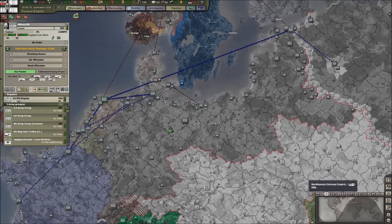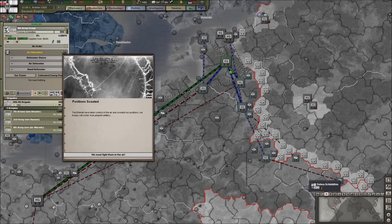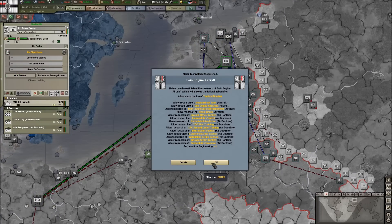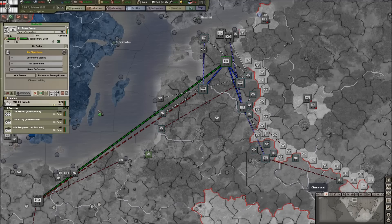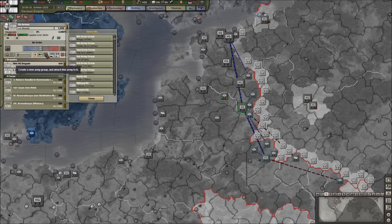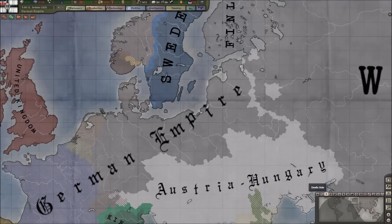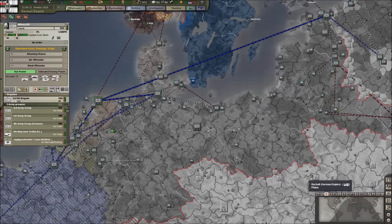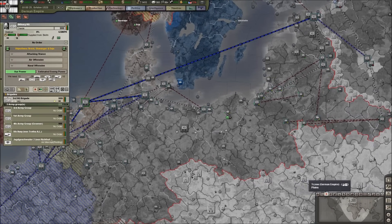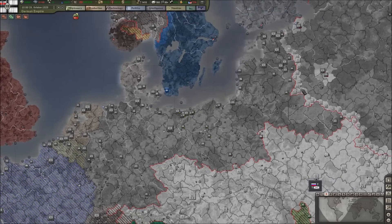With 727,000 men, I can stand to give some more troops over to the western front. I'm going to give this entire section — about 300,000 men — over to Bitburg HQ. That gives them 1.1 million men on the western front, and only brings Berlin down to 410,000, but that's okay.